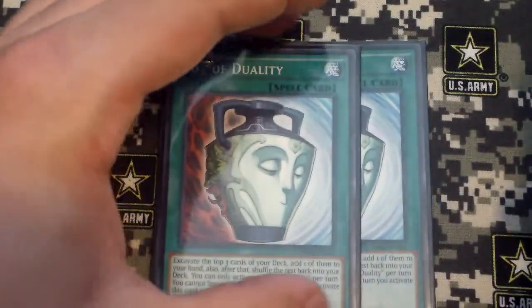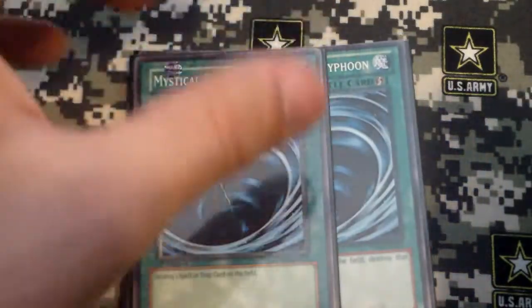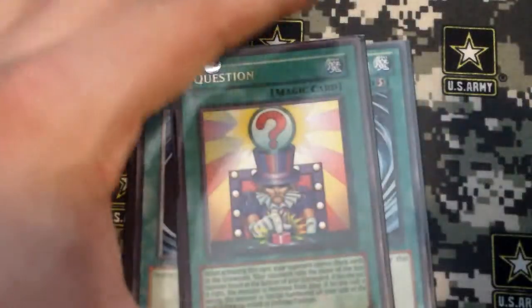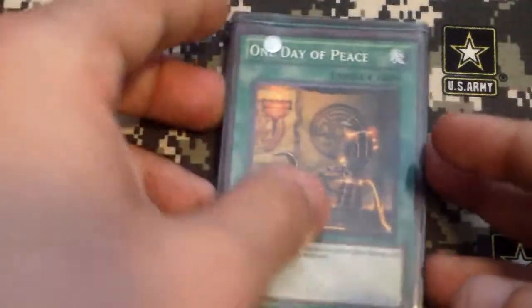For spells: 2 Pot of Duality, really good; 2 Lance, also very very good; 2 MST; 1 Question, still a really really fun card to play; and then 1 One Day of Peace.